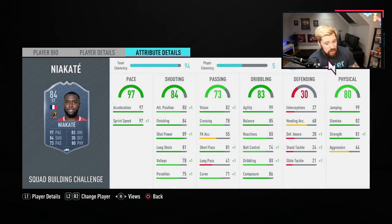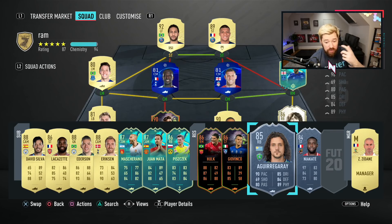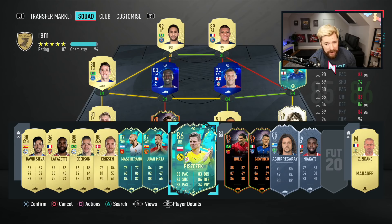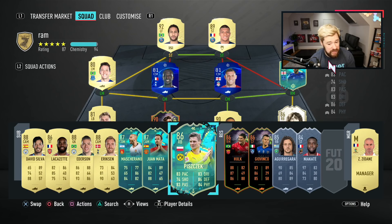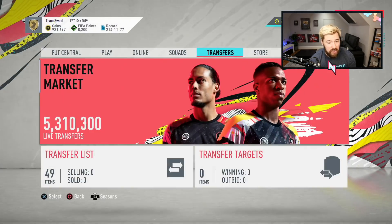I genuinely can't see what's wrong with this card. I can't believe that they're giving that card away just from the Saudi League SBC. It doesn't make any sense. Niakate is good, it's usable for sure, but it's one of a card we've already got 100 of in FIFA. This right back, however, I think is one of maybe the top five right backs in the game. Compare him to Piszczek SBC — more pace, more dribbling, more physical, two less defending, three less passing and a bit less shooting. But shooting is irrelevant. He is top, top tier. He really is.